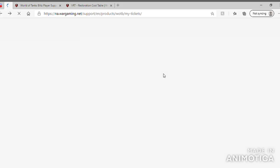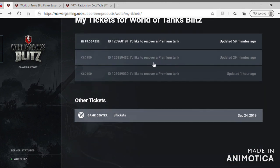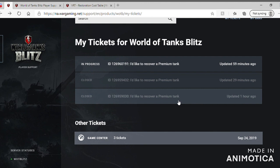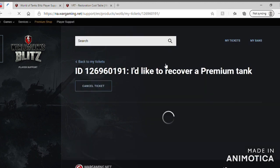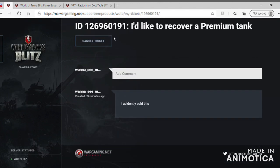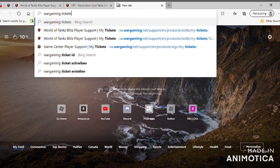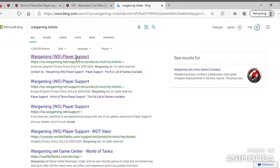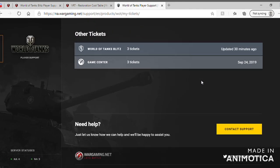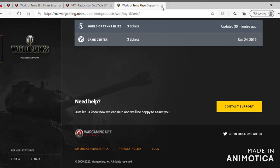So what you have to do is go — I'll put a link down below if you guys need this. I already got this one back — this is for the Eraser, this is for the Nightmare, and this is for the... but yeah, so what you have to do is go to Wargaming, or I'll just go to 'My Tickets.'